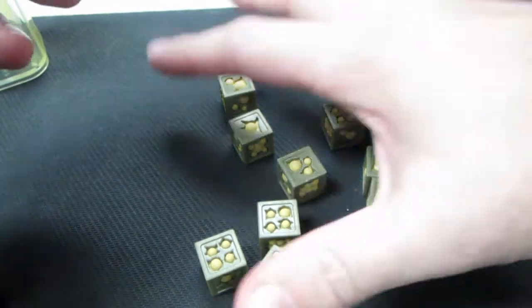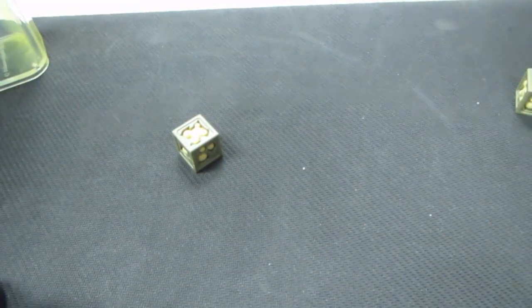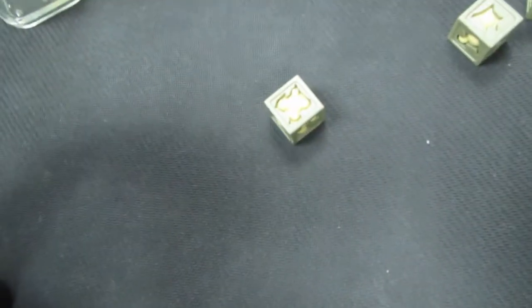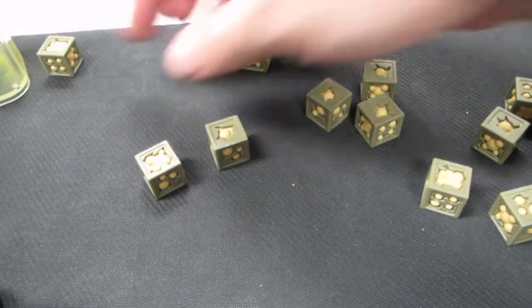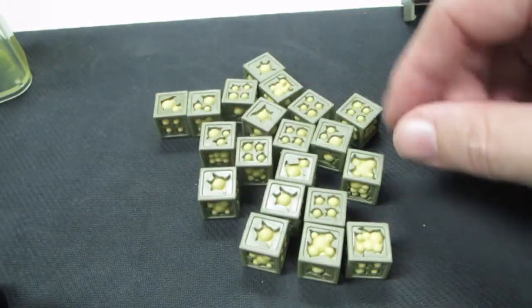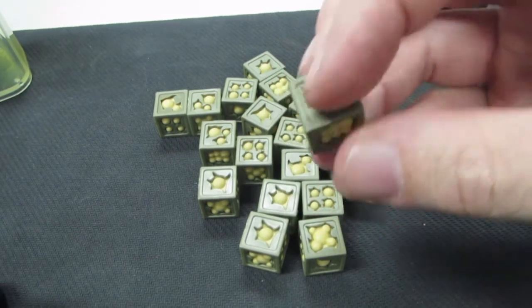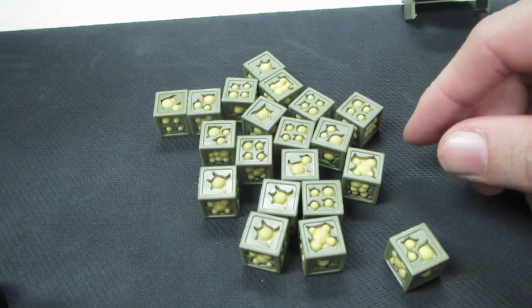We have done some tests with these. I was speaking with Steve earlier about them. You can see they do roll, so they do what they're supposed to. He has seen ways to test how to make sure that your die isn't a cheater die. If you put it in a cup of water and it's a weighted die, it should always orientate itself so that it'll come up to the number it's supposed to.